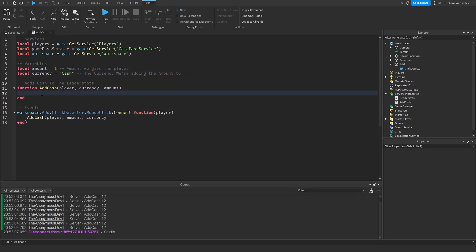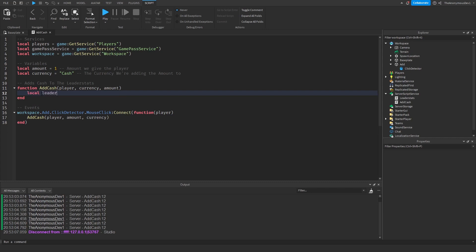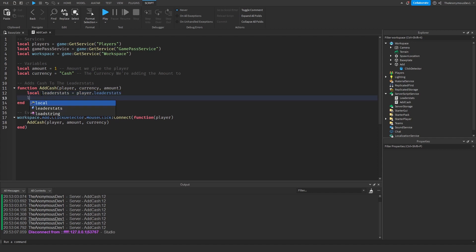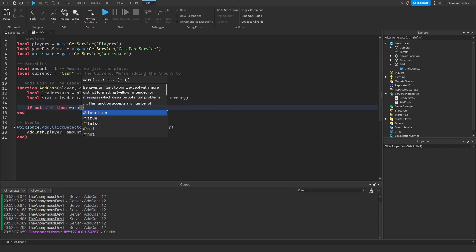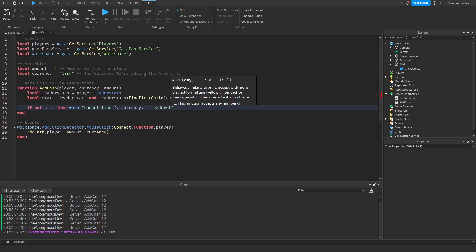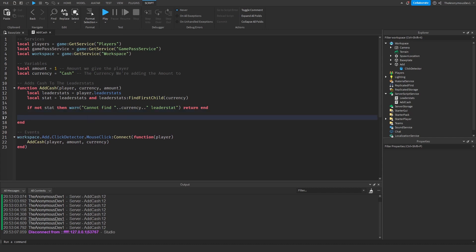Now we call addCash(player, amount, currency). Inside the addCash function, we get the player's leaderStats: local leaderStats equals player.leaderStats, then local stat equals leaderStats:FindFirstChild(currency). If not stat, then warn about leaderStats and return. Otherwise, we set stat.Value equals stat.Value plus amount.